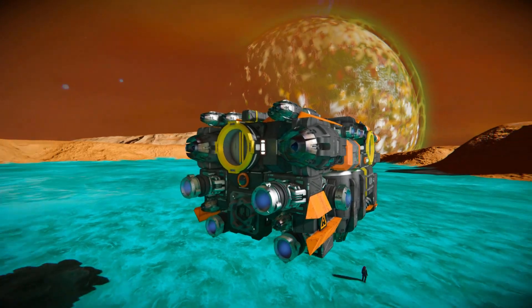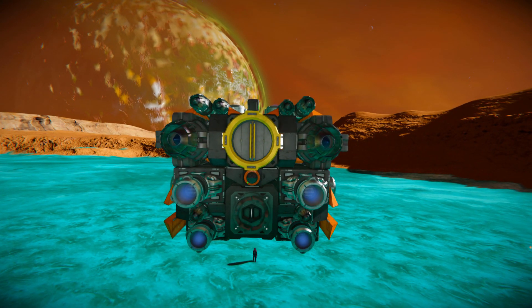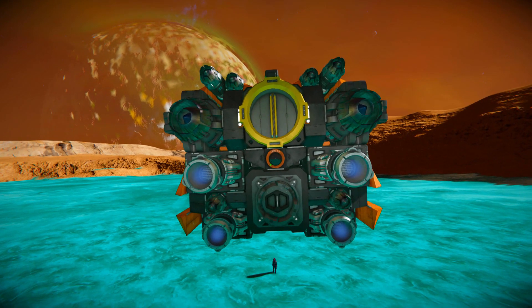Moving all the way around to the back, this is what we get: a bunch of small atmospheric thrusters, two large atmospheric thrusters, and a couple more ion thrusters to help with space, along with another connector camera setup, with a merge block just in case you need it.